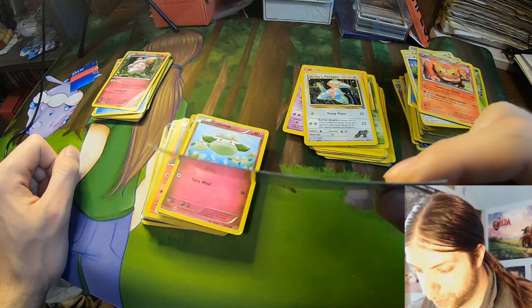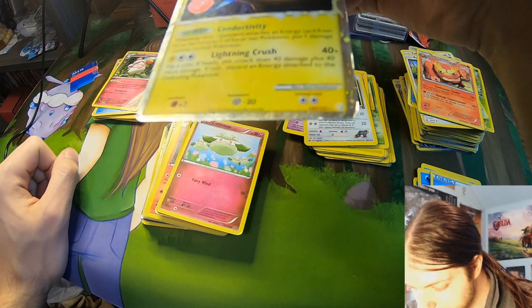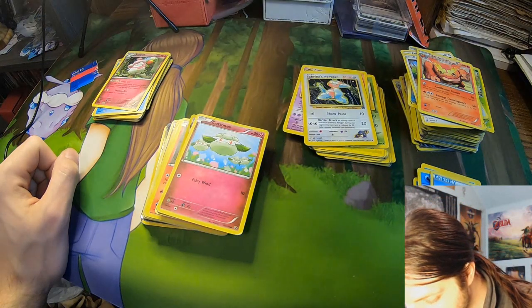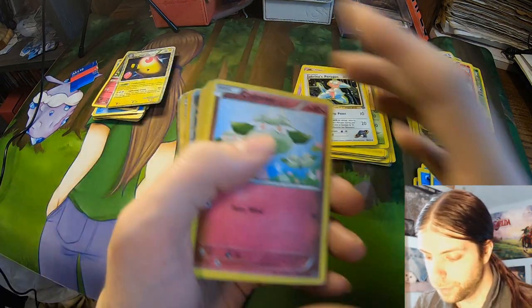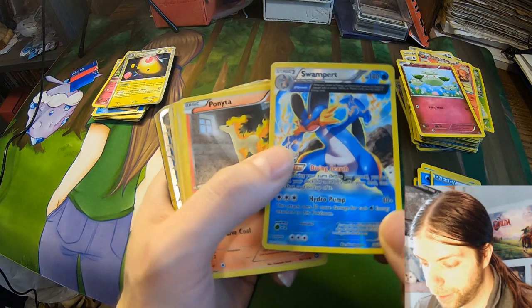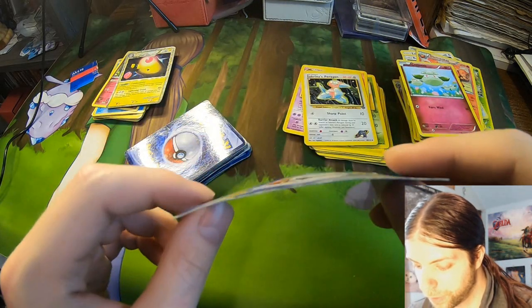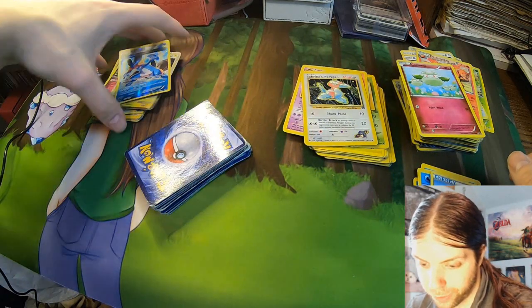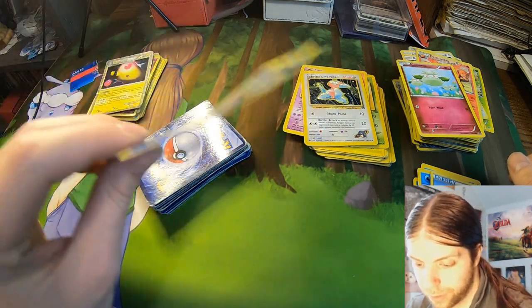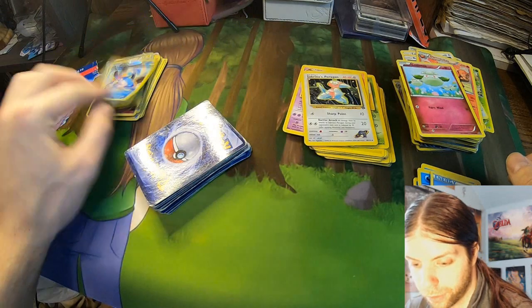But what is this — Ampharos — and why is it warped? That is like Hyper Pringles. Magic, is that you? Okay, that's definitely rare though, probably better to sleeve. Swampert — nice. Not like full art, it's warped as hell, but that can probably be pushed out a little. It's decent condition too other than the warp — that's good right there.